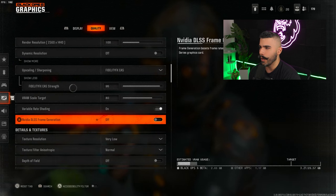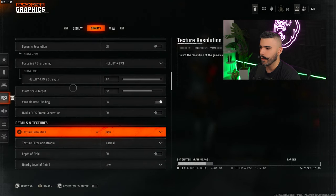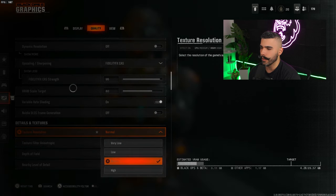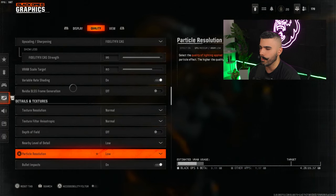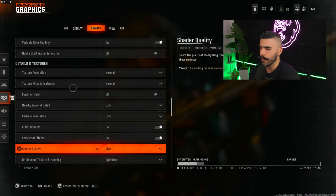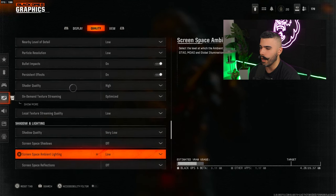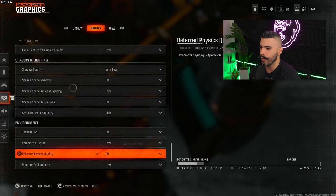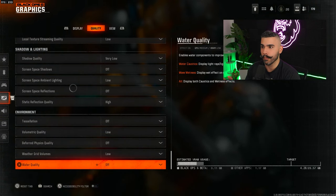Going through the remaining quality settings quickly: set texture quality to high or normal — normal is a bit better for frames. Then: normal, off, low, low, on, on, high, optimized, low, very low, off, low, off, high, off, low, off, low, off. We're aiming for really good performance while still having decent quality.